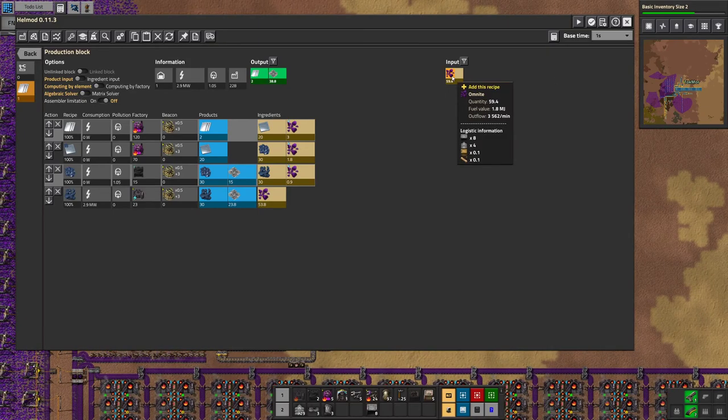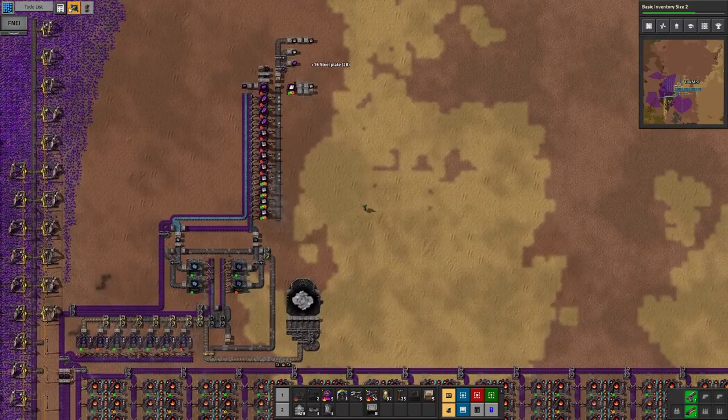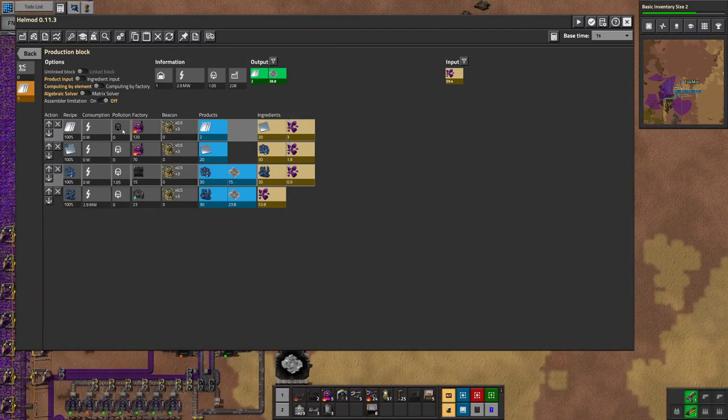Yeah, we can't do that right now. Or can we? We may as well try. I'm not going to make 190 omnifurnaces. Yeah, no. I'm not doing that.